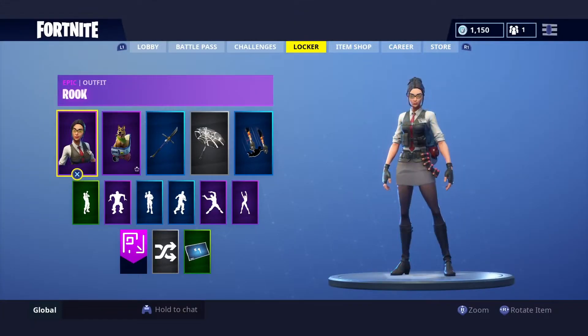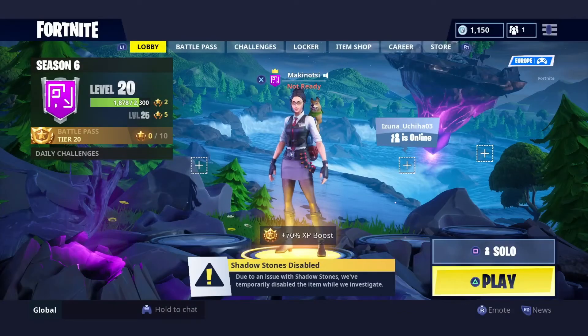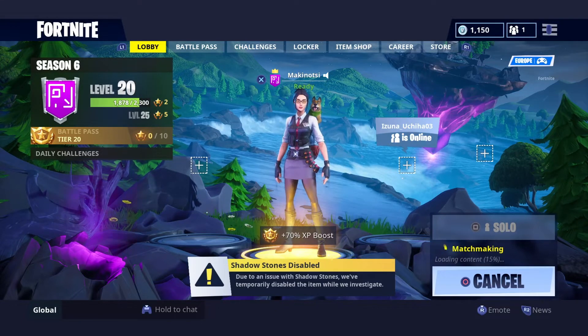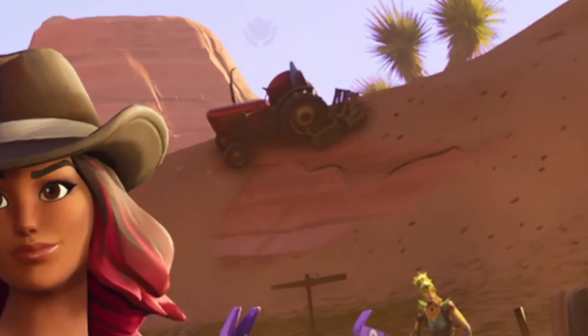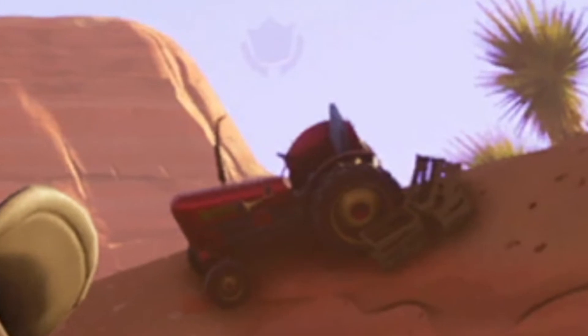Remember to complete all the challenges for the week first, and this loading screen with the secret Battlestar clue will show up. Looking right into this loading screen, you can see the Battlestar is on top of a tractor — it looks a little transparent.